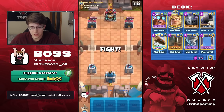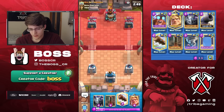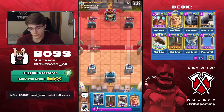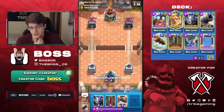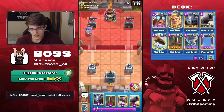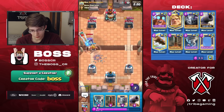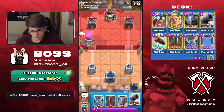Our next game is against AKA Ray Supremo. Golden Knight and Mega Minion — pretty decent starting hand because there are a lot of safe cards to cycle. Log is fine to start the game off with. He's got Bowler — this might be the guy I played against before. I think he's using RG. It's a very weird RG deck though — it has Bowler in it.